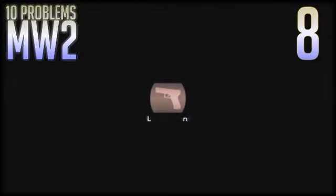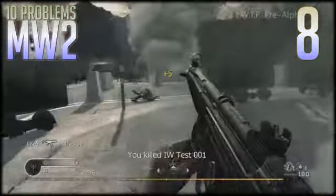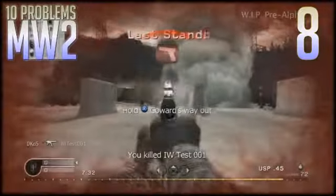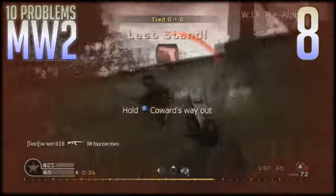Number eight is Last Stand. You guys put in Last Stand and Final Stand. Final Stand gives you 50 points of health as opposed to Last Stand's one point of health. I realize you guys took out Juggernaut and Martyrdom, for which I am forever grateful. But you either got to get rid of both or just make it a death streak, because it is just as big of a nuisance as it always was, and it makes 90% of the players extremely angry.